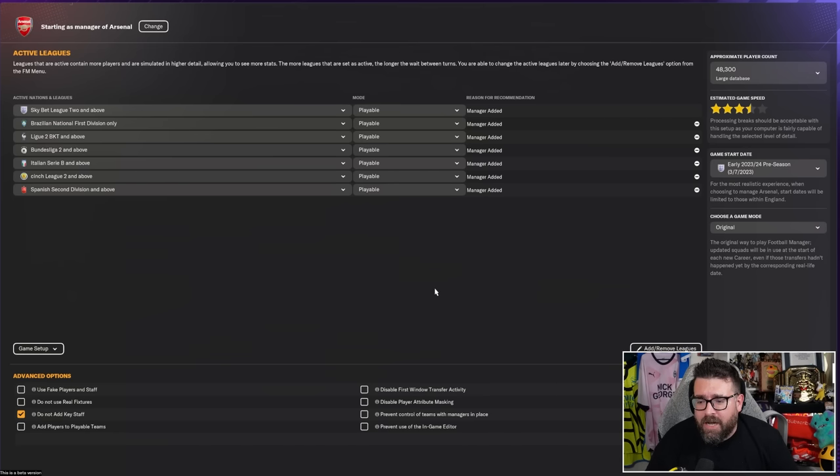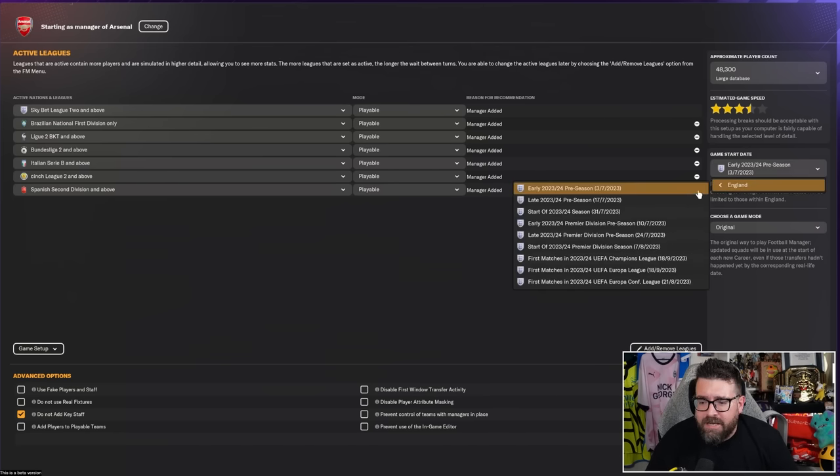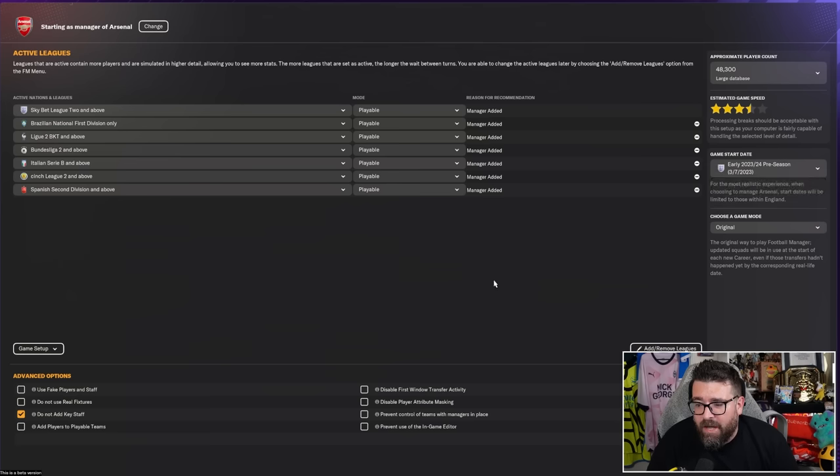Before you hit continue, a couple more things to select. You can choose your game start date — because we're starting in England, the dates are based on the English league. You can start anywhere from early pre-season on the 3rd of July, later in pre-season, the start of the season, or even as far as the first Champions League match day on the 18th of September. I'm going to leave it as early pre-season, which gives us as long as possible to sort out pre-season, training, tactics, and transfers — all of which we'll cover in the next video, Your First Week in Football Manager, coming in a couple of days.